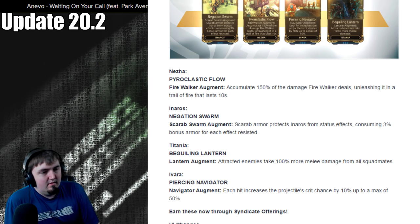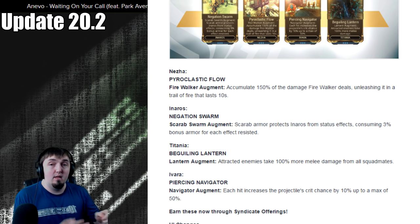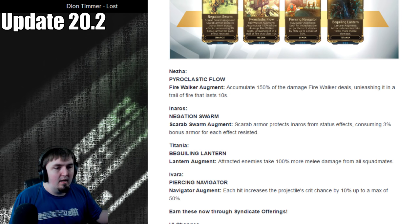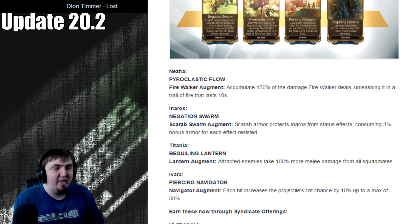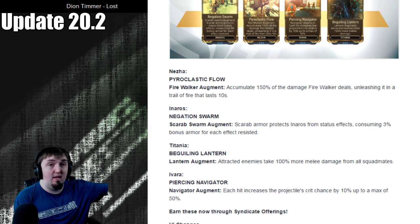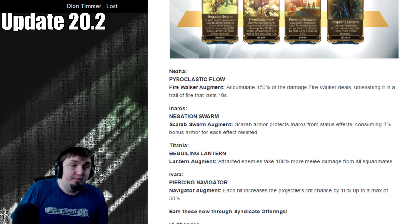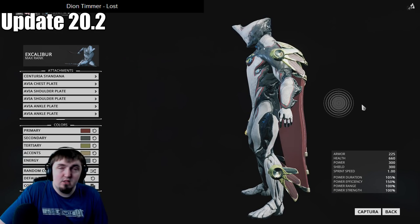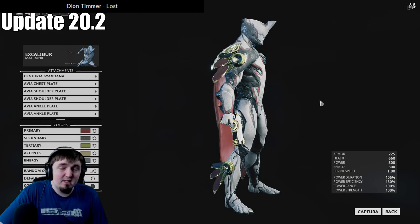To wrap up: these augments don't make sense to me overall. The Lantern one is just bad because Titania's Lantern is bad. The Ivara one blows my mind because that entire Design Council list had options that were at least fun, but Piercing Navigator is just a damage increase that's way too difficult to pull off and not worth it. Meanwhile, Inaros gets an amazing augment that feels like a staple for every Inaros build, and Nezha gets one that's just for fun but works as advertised. On the plus side, this new armor is dope — and that's Update 20.2.